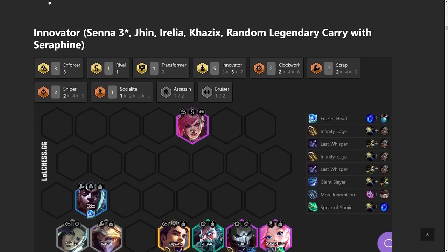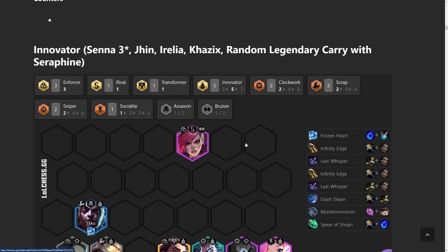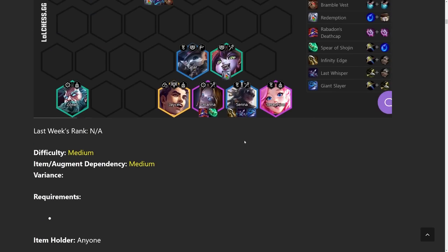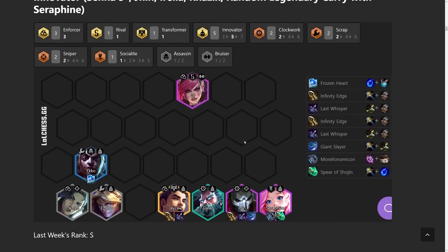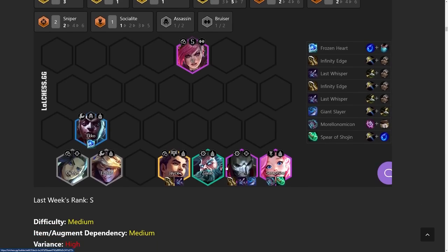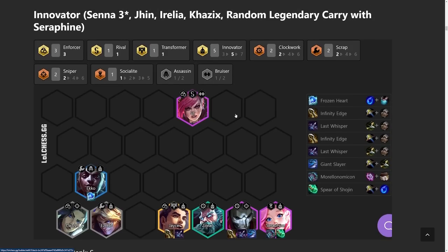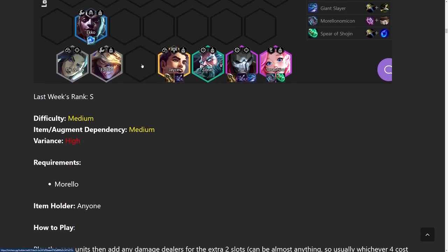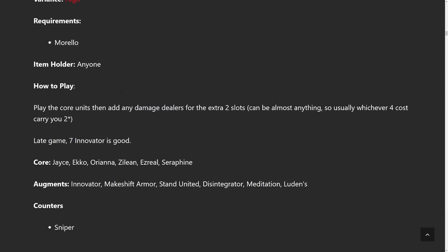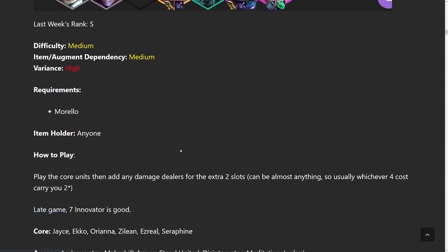Moving on to Innovators — the best version right now is the Jhin Innovators or the Senna Innovators. They share some units with the previous comp, but in the Innovator version you're focusing more on the Dragon and trying to go five Innovator. Jhin is your main carry with Jace as secondary until you get him to two-star. You're also running three Enforcer, which is really good against certain comps. This is the same tried-and-true we've been playing for the past couple of weeks — standard leveling because you're playing for four and five cost carries.